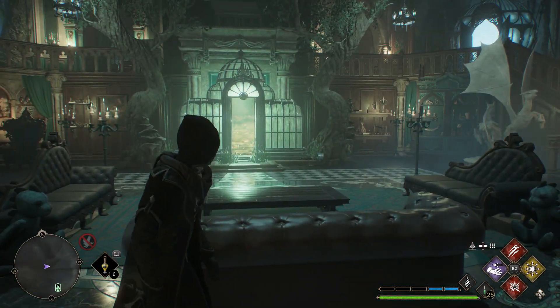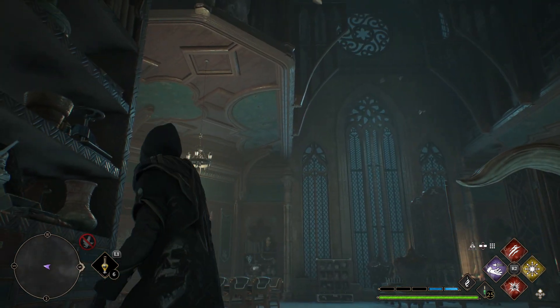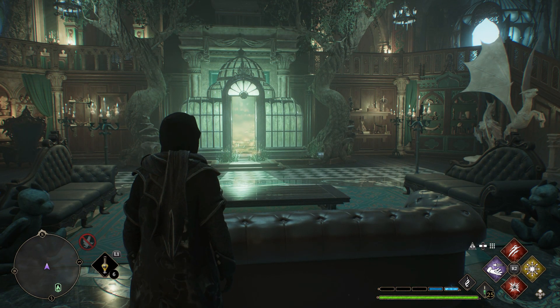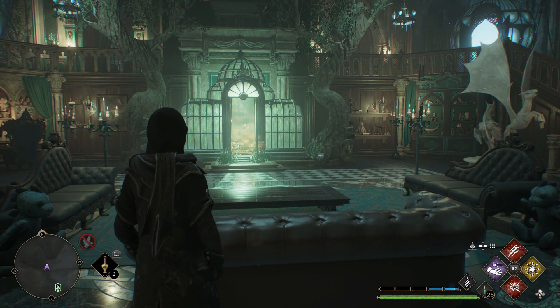First things first, to decorate your room of requirement and utilize the space completely, I would highly recommend finishing up the main story first as it will increase the size of the room. You get this after killing the final boss and completing the last main quest, and you will expand the room completely and have more space to decorate.